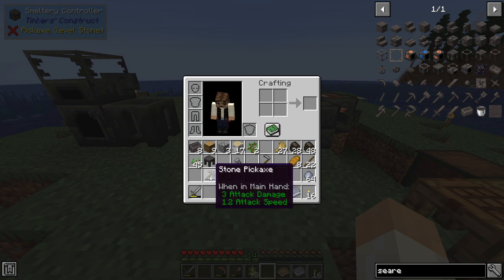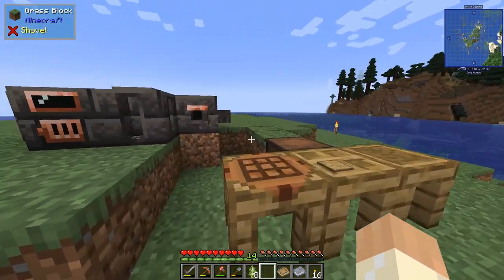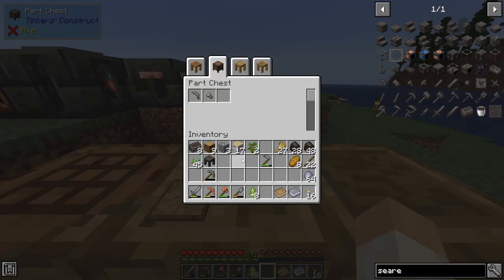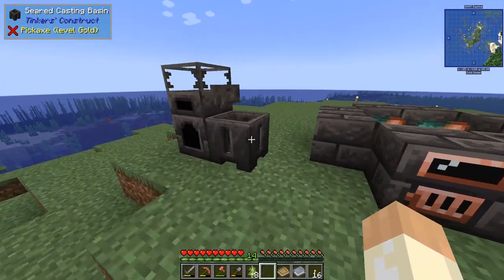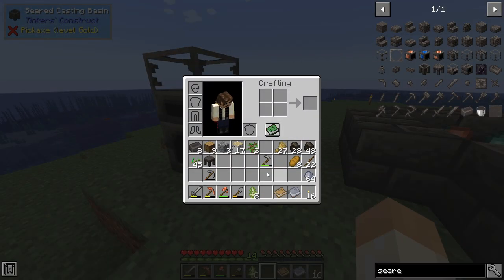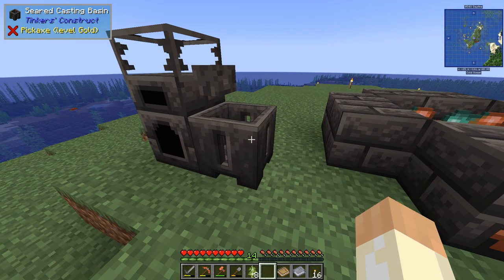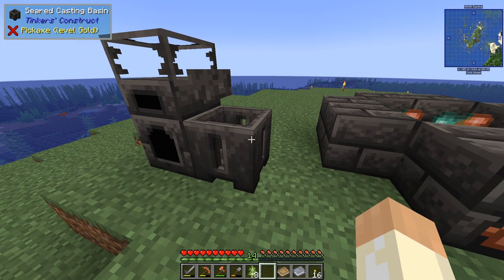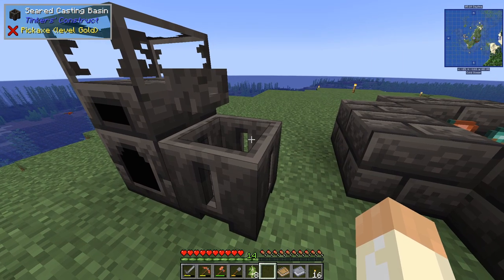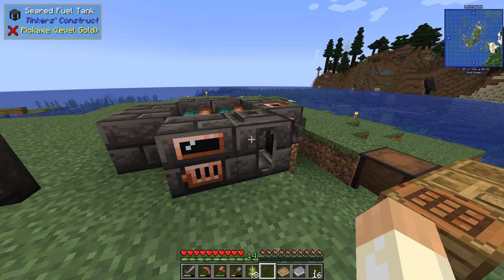Now we have our copper axe, and I can remove the stone pickaxe - we don't need it anymore. I still have the item we made a cast from. Now, you don't need to use a sand cast forever - later you'll make them from gold and then they're reusable. You have one cast for each item, so it's similar but just simpler, faster, and looks better.